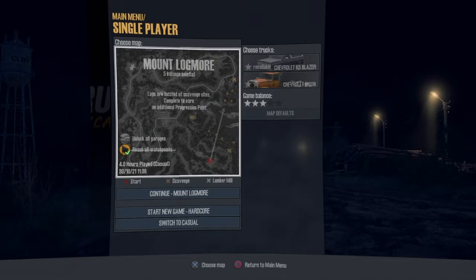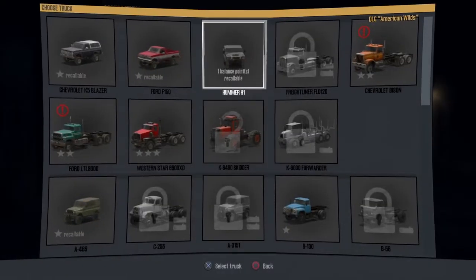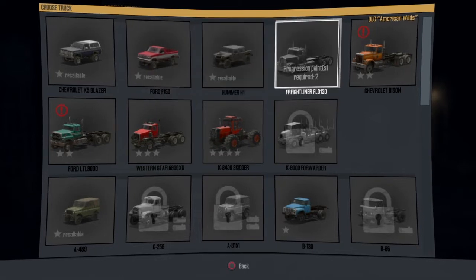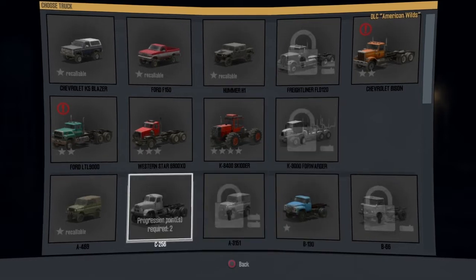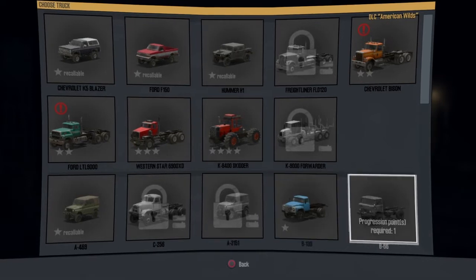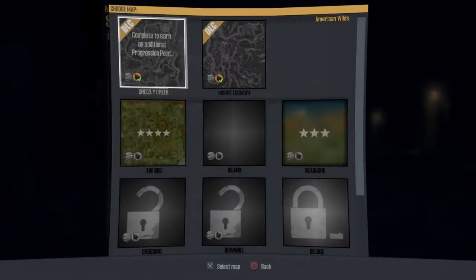First you can go into single player, and as you guys can see I've already got it unlocked. Over here is something that I don't have unlocked — the Freightliner FLD120, or with the K9000 forwarder. I ain't got that unlocked. There's some stuff — progression points, you know — and pretty much what progression points are, I'll go ahead and show you.